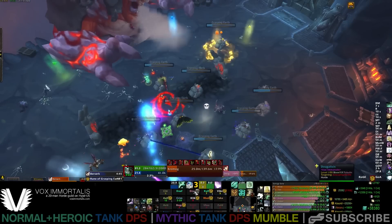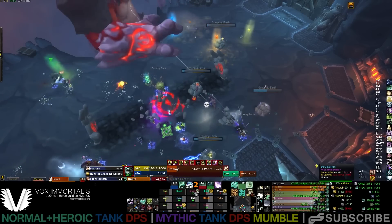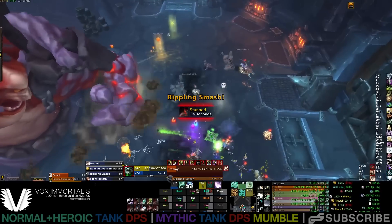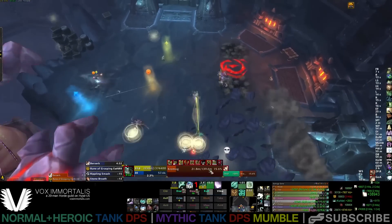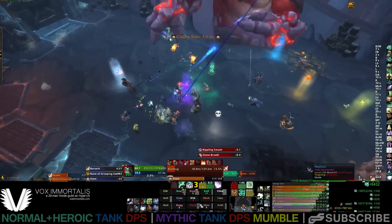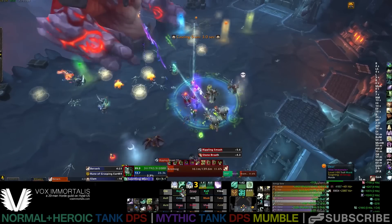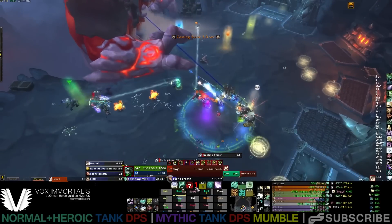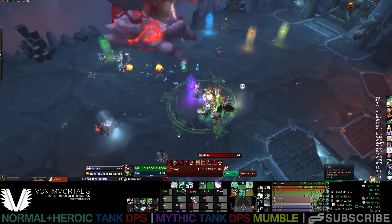Anyway, that is it — that's the Raid Guide for Normal and Heroic Chromahog. Mostly it's about massive healing, positioning properly to help mitigate a lot of the damage, avoiding the avoidable things if you can, tank swaps when appropriate while watching your stack count, and primarily just getting used to spreading out for Rune of Grasping Earth. As always, good luck, thanks for watching, and I'll see you next time.